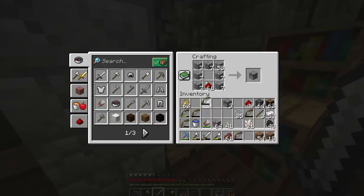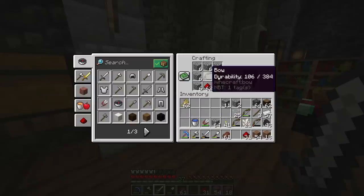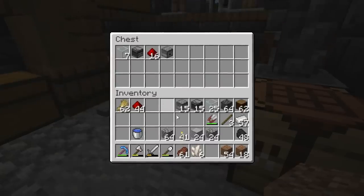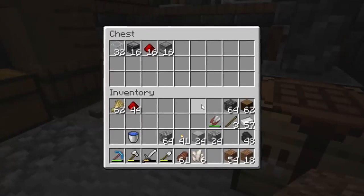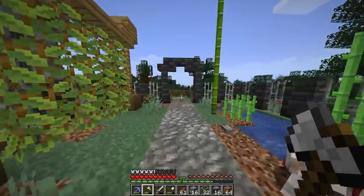Bows are the problem - we don't have a spider farm, which means no string. But with the skeleton farm we get bows crafted for us, so we don't need to worry about wood or string because it's free bows. The biggest components of this farm are the observer and the dispenser - they work together with shears inside the dispenser to shear the sheep over and over. We'll need 16 dispensers, 16 redstone dust, 16 observers, a ton of building blocks, and at least six glass blocks on this design.